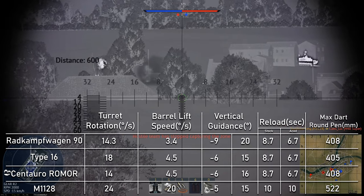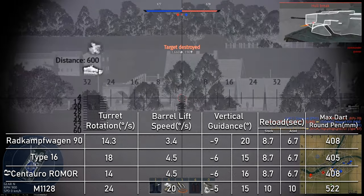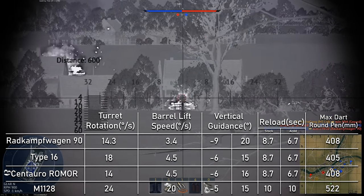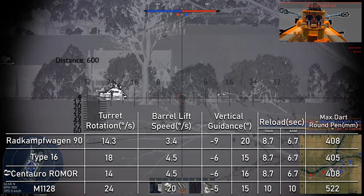What's even worse, we're too high, and with this bad vertical guidance, playing from a hill is nearly impossible — only minus five degrees of depression. Not even talking about the bad turret placement, which makes it really uncomfortable playing on urban maps. It cannot turn in place like a tank, and it's not comfortable to play in bad terrain and small maps.